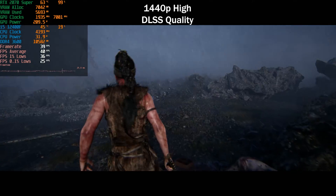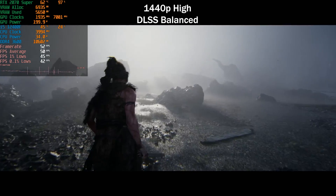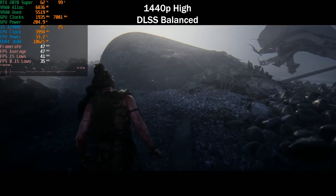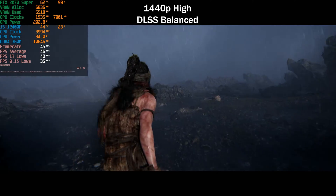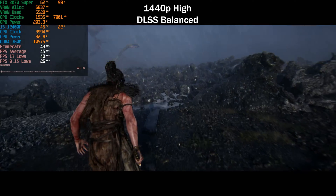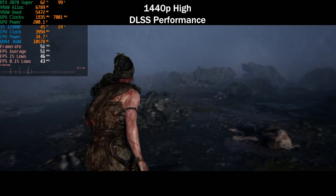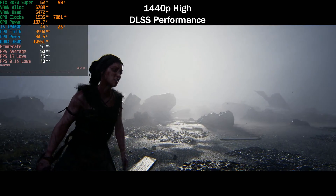At 1440p high with DLSS Balanced we get around 46 FPS — roughly 10 to 20 percent more than Quality, but there is a noticeable visual difference. To get a higher frame rate, it's better to drop the resolution or quality preset. Enabling DLSS Performance still doesn't reach 60 FPS and the game doesn't look great at these settings, so let's drop to the medium preset.